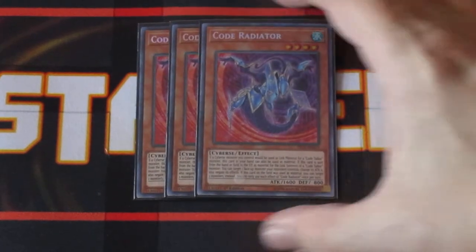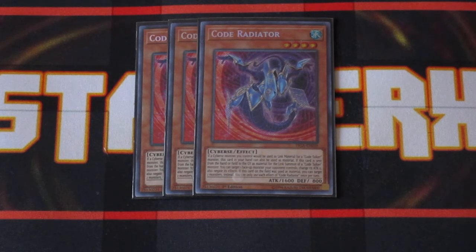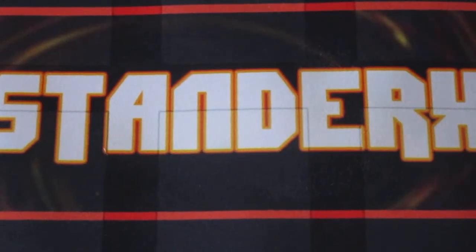We got three copies of Code Radiator. Code Radiator is one of the more awesome cards released within the last year. It allows you to utilize itself as a link material from your hand when summoning a Code Talker monster, which is huge. Use it from the hand, you can target one of your opponent's monsters that can be targeted and bottom out that monster's attack. This allows you to easily go into an OTK if you can get into your Cyber's Clock Dragon. If this card is link summoned for a Code Talker monster off the field, you can target two of your opponent's monsters instead, which is just awesome.